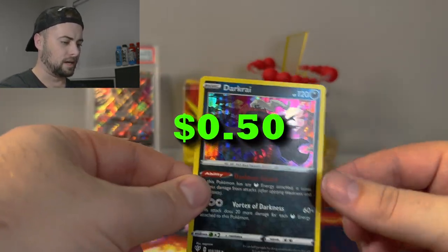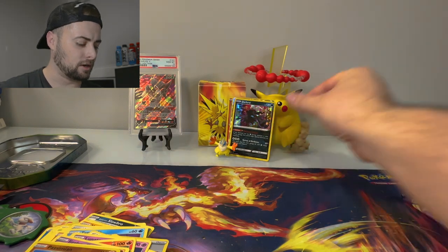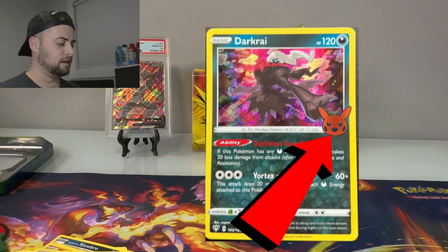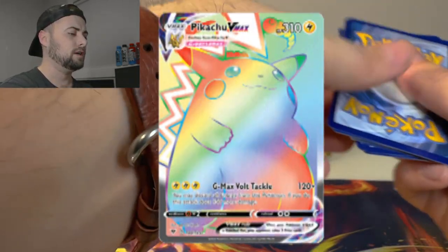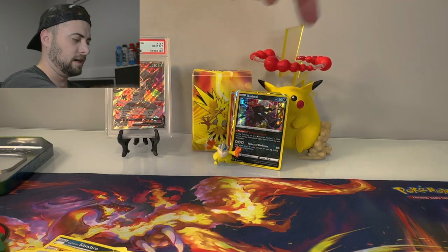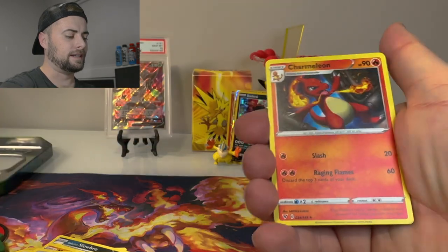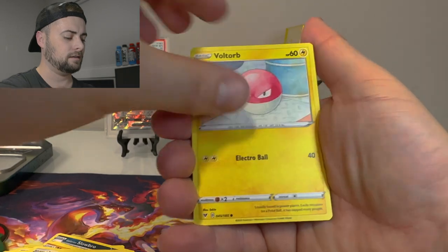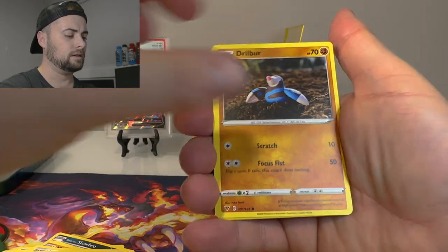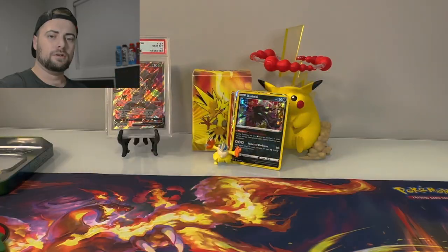We got a Darkrai holo card — shout out the Halloween video one time, I believe we pulled that Darkrai with the Pikachu pumpkin logo on it. There's the code for the Vivid Voltage pack — we're after that giant rainbow Pikachu. Darkness energy, League Staff, Charmeleon, Corsola, Galarian Meowth, Duskull, Volbeat, Weedle, Drillbur, Mightyena, and a Galarian Perrserker.